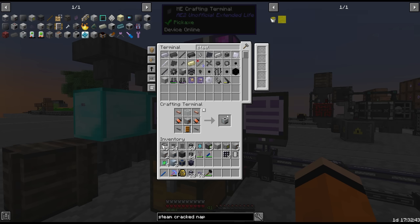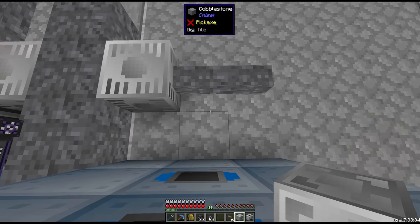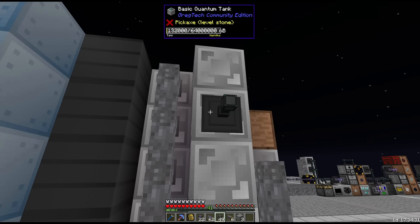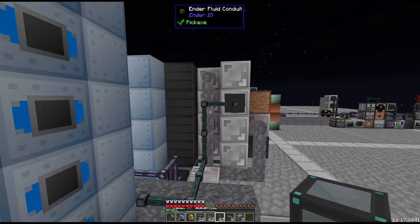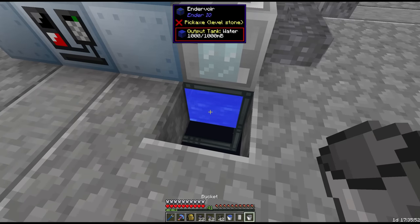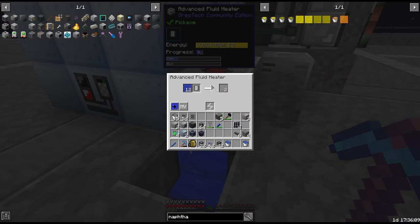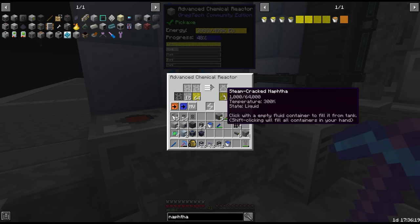Naphtha is one of the outputs we get from the first distillation tower from oil. We do have to steam crack it though, which requires a fluid heater - again we'll do this at MV. So we have a transformer from HV to MV, then a chemical reactor and a fluid heater. We grab the naphtha from the distillation tower output. We put an endervoir underneath the fluid heater for water, automatically outputting steam, which gets sent into the chemical reactor to steam crack the naphtha.